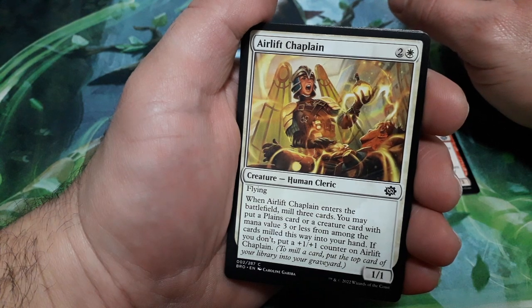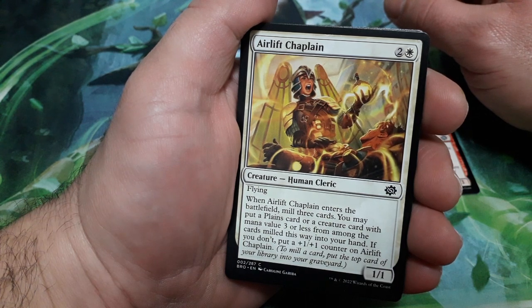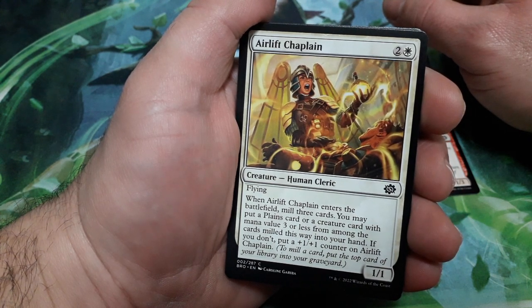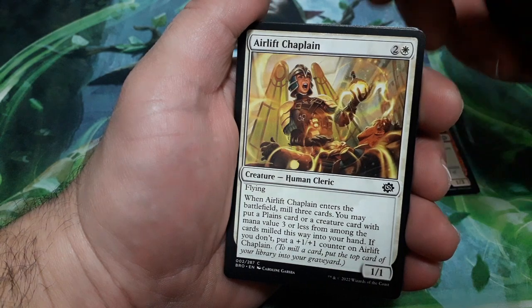Air Lift Champlain, 3 drops. He has flying. When it enters the battlefield, mill 3 cards. You may put a Plains card or a creature card with mana value 3 or less from among the cards milled this way into your hand. But if you don't, put a plus one plus one counter on Air Lift Champlain. And it is a 1-1.